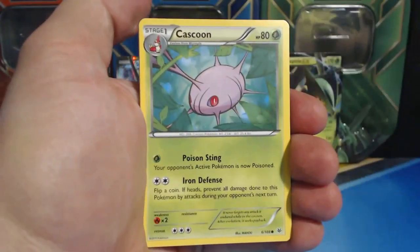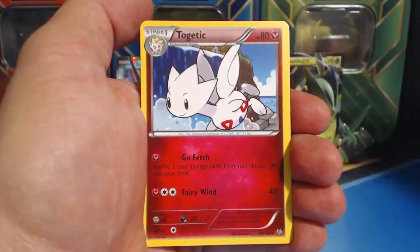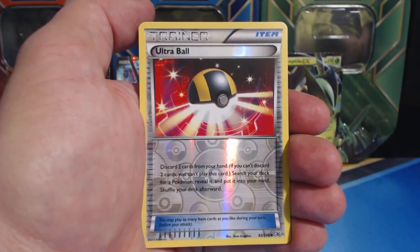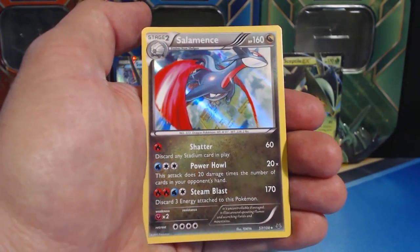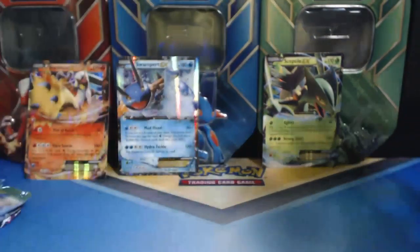Meowth, Kaskoon, Hawlucha, Dratini, Inkay, Togetic, Healing Scarf, Dragonair, Ultra Ball Reverse Holographic, and a Salamence Holographic Rare. Beautiful thing, that is.